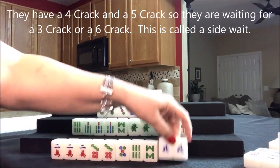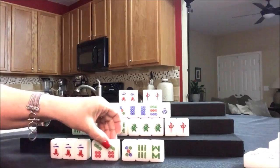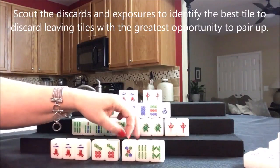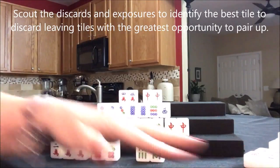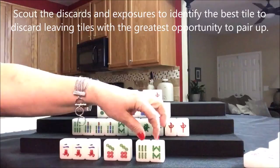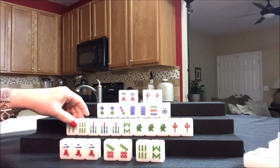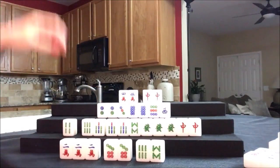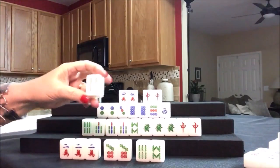We've got a Pung and a pair - we need another pair in here. Six bam, eight bam, none are out. There's a five dot out - let's throw that. They need one more pair in here, or Pung the seven and wait on one of those. Five dot was thrown, nobody can take it. Drawing for South - four bam, there's potential. Wait - they're already ready on a seven bam, and it's not out. There's lots of threes and fours, twos, threes, fours, and a Pung of fives. So let's get rid of the four bam.